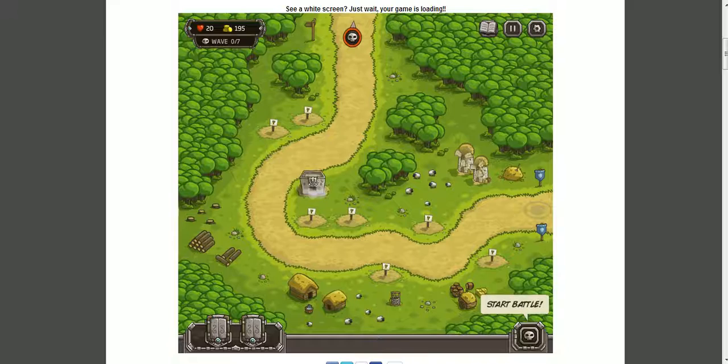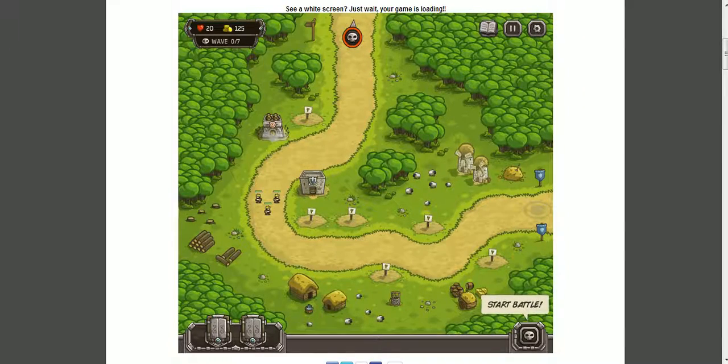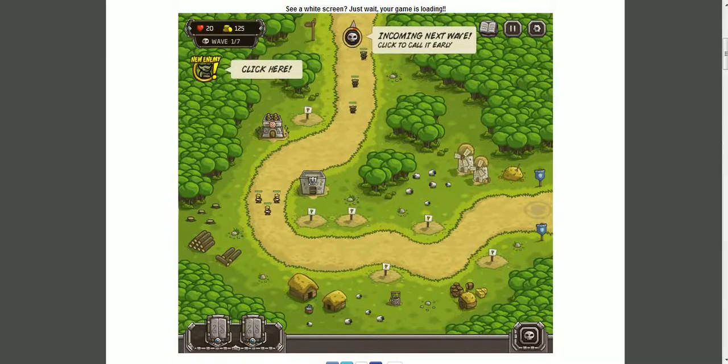I'm going to build a barracks. Going up here — no, not right there, I'm going here. I'm going to build an archer tower. So we're going to start, and we're underway. Should be easy enough.